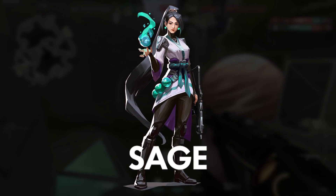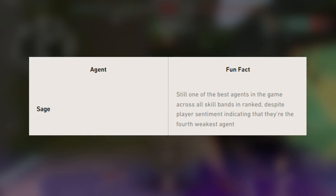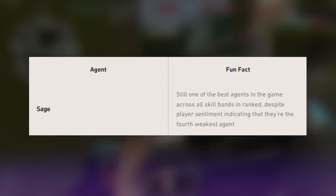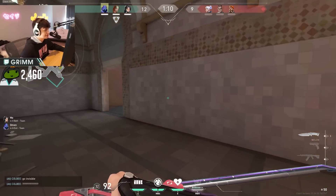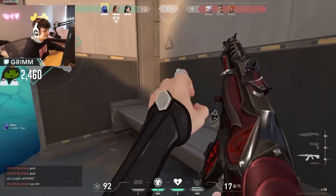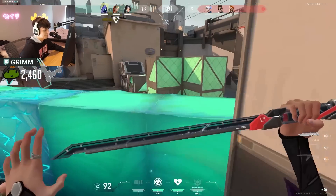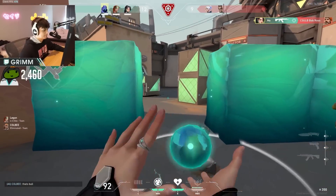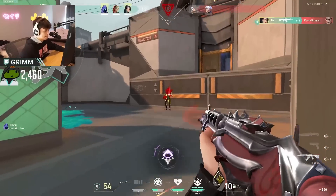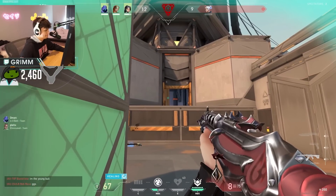Next up is Sage. According to Riot, Sage has a very high win rate at literally every rank. She's one of the most picked agents and a lot of people underrate her. There are maps she's phenomenal on, like Icebox. Her res and slows bring a ton of value. Her wall is one of the most versatile abilities — you can use it to make a proactive play, delay a push, counter an ultimate, or help defuse. There are so many uses for it. Her ultimate is always impactful, and Sage brings good value to every team composition no matter what.